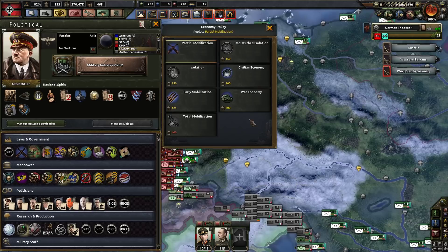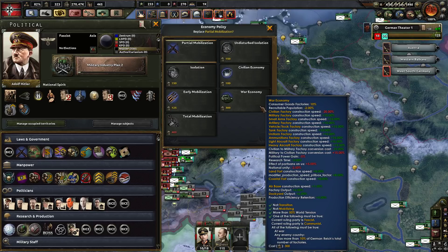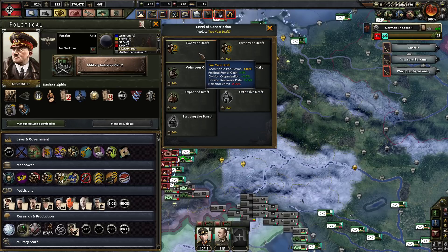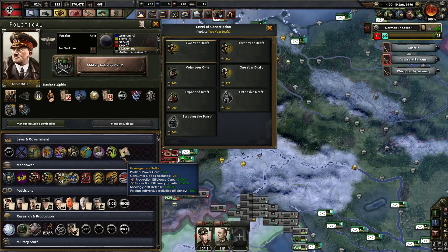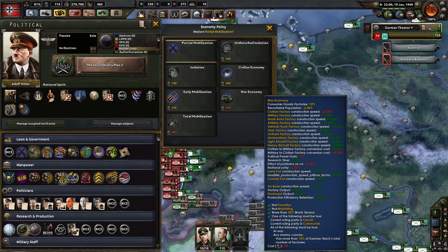Oh my god, I haven't gone to war economy yet — you can tell I was zooming through this on speed five. I think I do want to switch straight to this. We're going to run out of manpower if I do this? That is a problem. It's good though: 10% less, 5% less consuming goods factories, 5% faster construction on military gear. Maybe I should change the draft first. We're on the two-year draft right now — we've got a three-year draft. I've gone all the way up to elite officer training, elite standards, all that good stuff. I also switched to foreign investors tolerated again. Managed to stay homogenous in terms of national unity, which is very good. Let's go three-year draft. We need the manpower. I don't understand the manpower maths in this game — it's very weird. Anyway, we're going to go War Economy in a second.